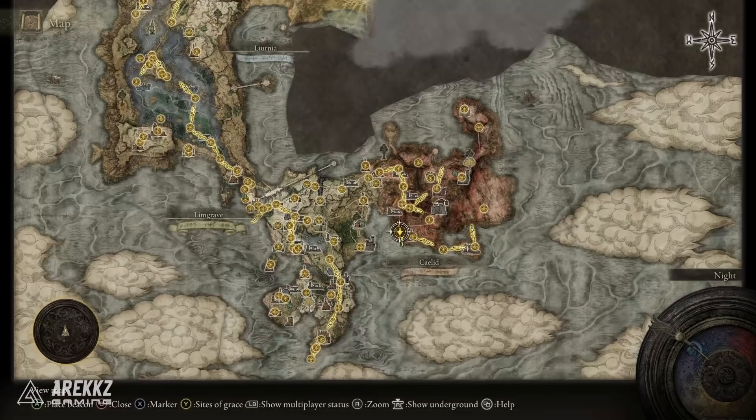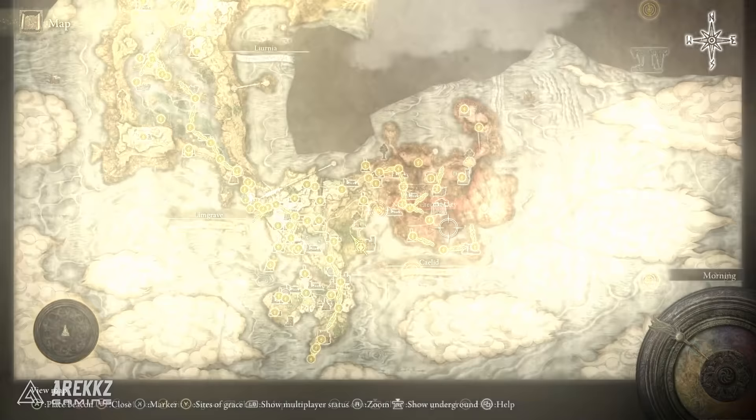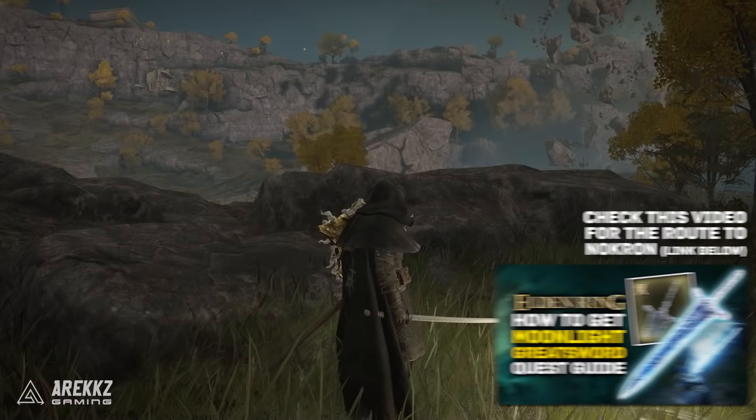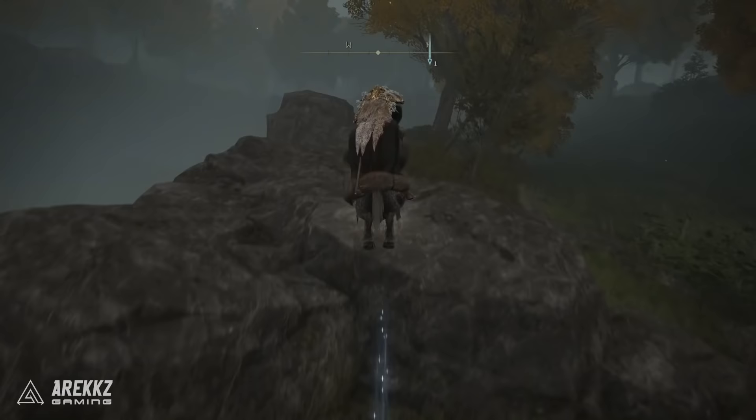I've done a couple of videos recently speaking about other things you can get in Nocron and gone through how to access that. If you have not got to Nocron yet I will link the Moonlight Greatsword video in the description below. At a top level, you need to have defeated the rune boss Radan in the bottom right corner of Kaelid — that is a mandatory story boss — and doing so allows you to venture underground to Nocron the Eternal City.